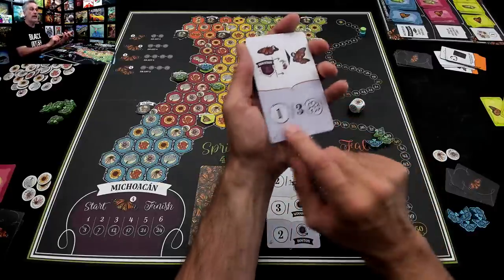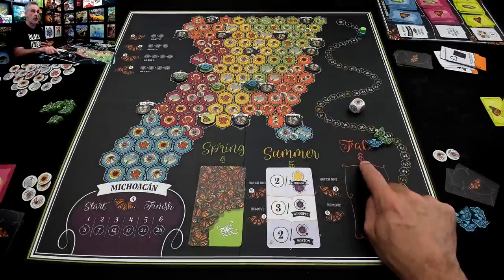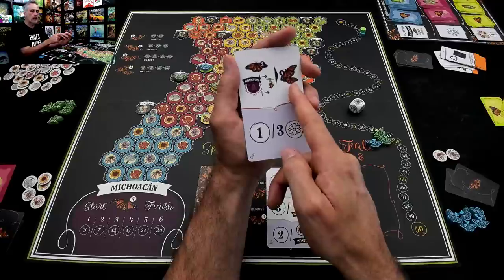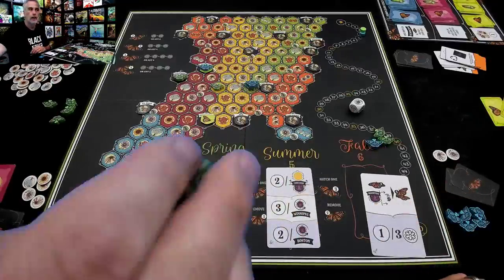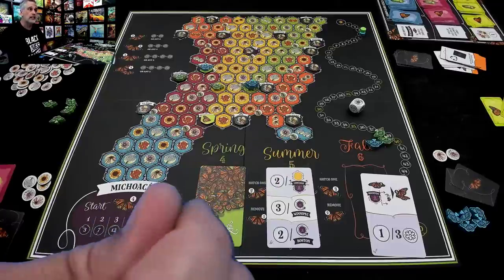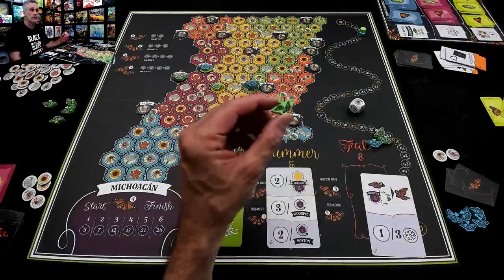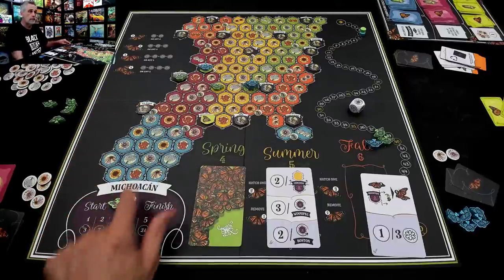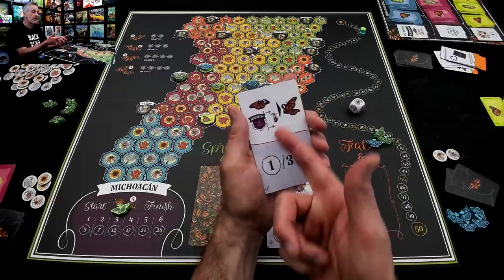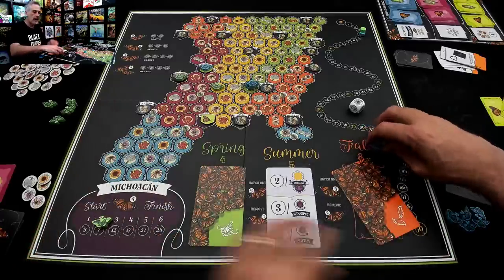The fall objective could say something like: excess flowers are worth points at the end of the game, which normally they aren't. Or it could say that in the final phase — fall, which lasts for six rounds — if we hatch level fours east of Houston, they won't come out as regular level fours. They will come out as double level fours, which is a big deal. Normally a level three can hatch a level four, and then a level four can hatch double level fours. Double level fours are like moving two butterflies with one movement.